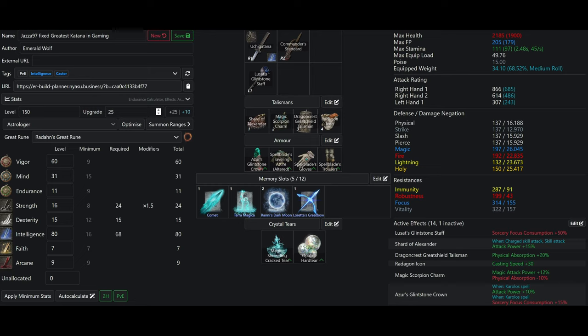For the weapons, we have the Uchi Katana with Unsheath. However, if you're going to optimize for DPS, I'd recommend using Spinning Slash — it's just much better. Then we have the Commander Standard, which I've already covered. Then we have Lusat's Glintstone Staff. Some people argue that Carrion Riggle is better because it doesn't have the 50% increased FP cost — I disagree, because I have enough Mind where that doesn't matter. For talismans, I have Shard of Alexander to boost my Ash of War damage, Magic Scorpion Charm to boost all magic damage, Dragon Crest Great Shield Talisman to increase survivability, and Radagon Icon — which, if you haven't seen my video on it, increases some spells' DPS by up to 12%. If you're going for DPS, you never want to charge a spell.